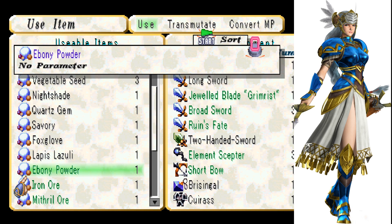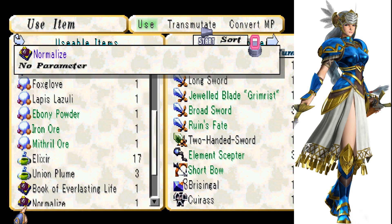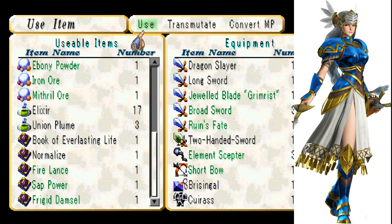I also picked up Ebony Powder, Iron Ore, and Mithril Ore, all of which can be transmuted and stuff like that. I used our Skill Books, which you just use once and then you have a skill, so that's pretty cool.